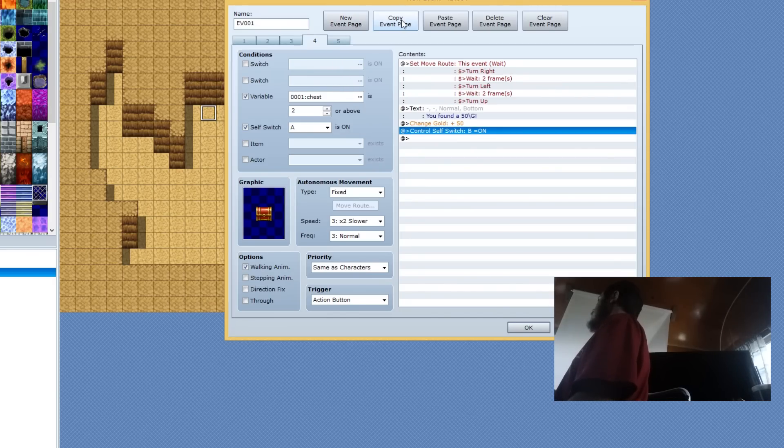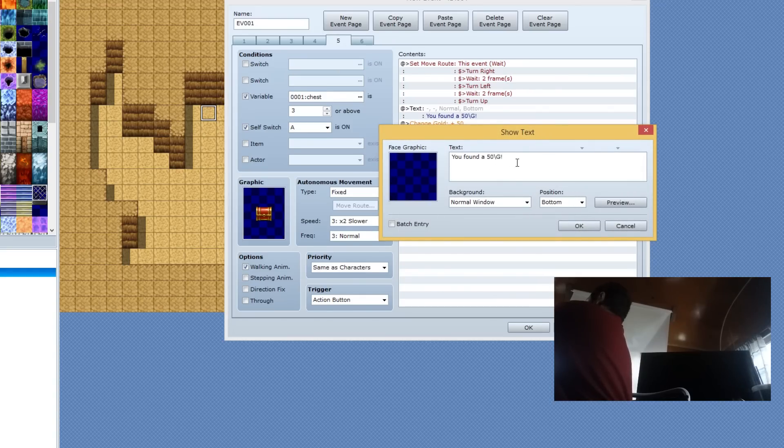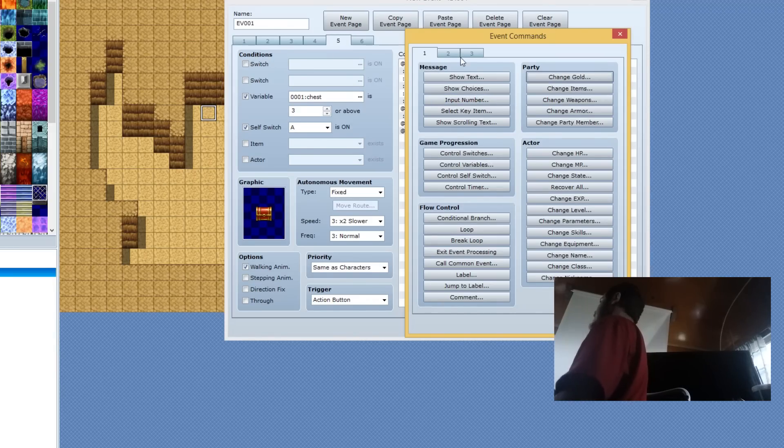I did forget one more thing — we have the default one right here. You found a sword — you found some other item. But you guys basically get how this works by now. And if you don't, just let me know in the comments and I'll try and clarify things a little bit.